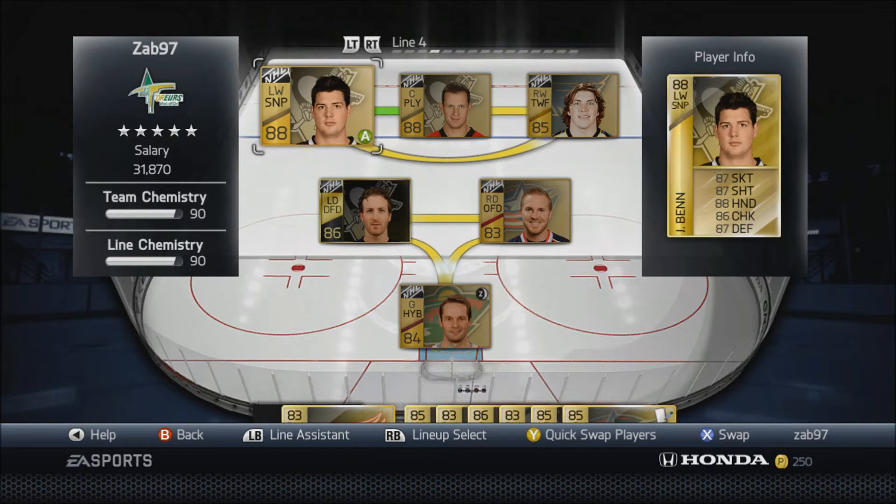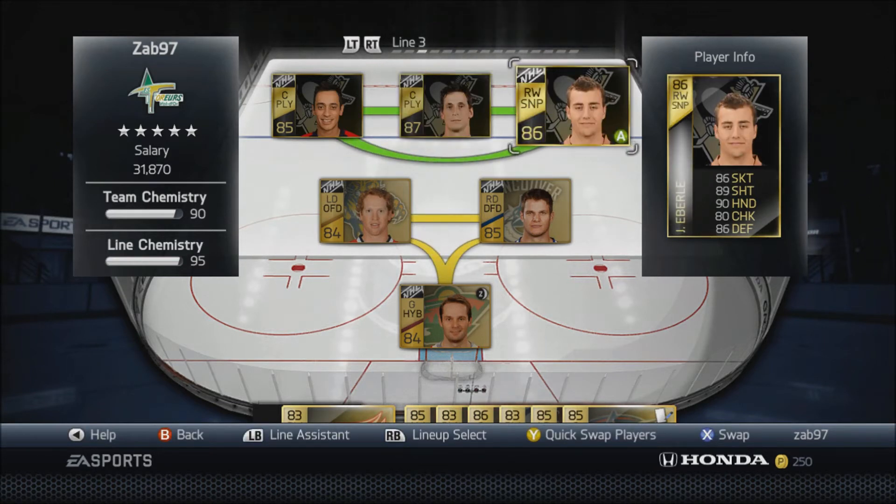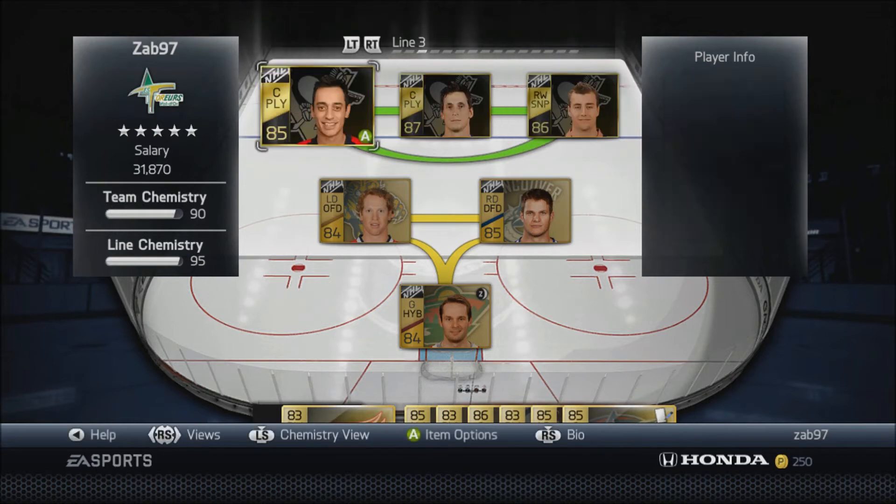My third line has changed quite a bit. I got Vincent LeCavalier at center, picked him up for around 15K. On the right wing I picked up HUT Live Jordan Eberle. Then Mike Ribeiro, who was at center, I moved him to the left wing — I just need a change position card for that. I don't have enough pucks yet, I have like 2K and need around 3 to 4K. Once I change him permanently to left wing, that will be 99 chemistry on the third line.